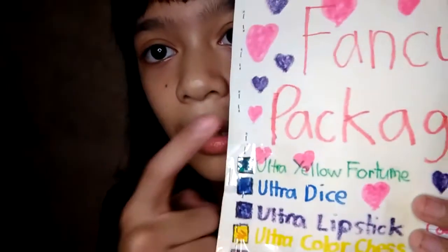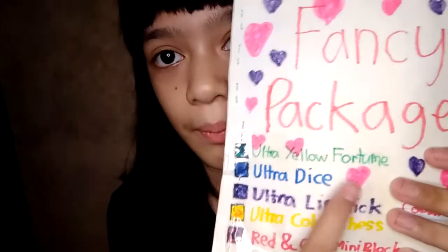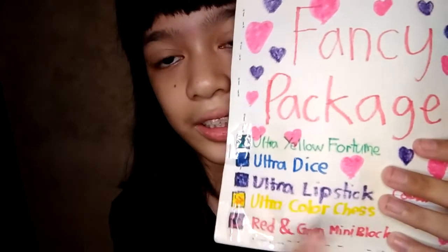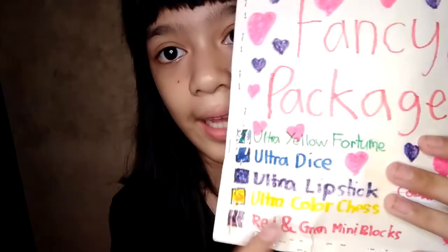Hi guys! In today's video for Trisha Mirolo for Purple Cookie Vlogger, we're going to need some fancy package. We're going to need some Ultra Yellow Fortune, Ultra Dice, Ultra Lipstick, Ultra Colored Chest, and Red and Green Mini Blocks.